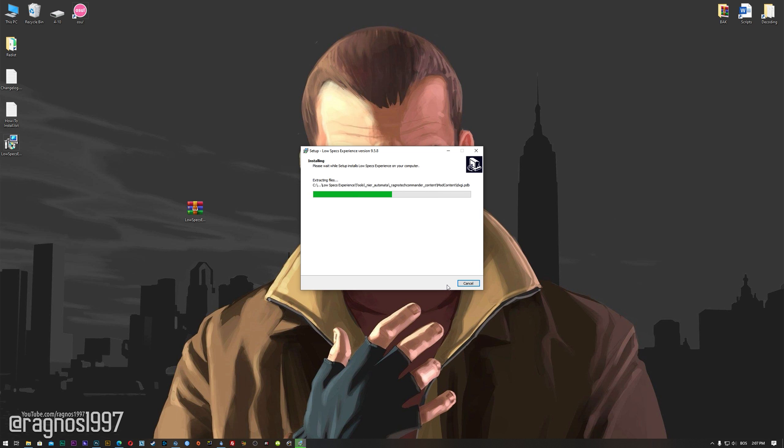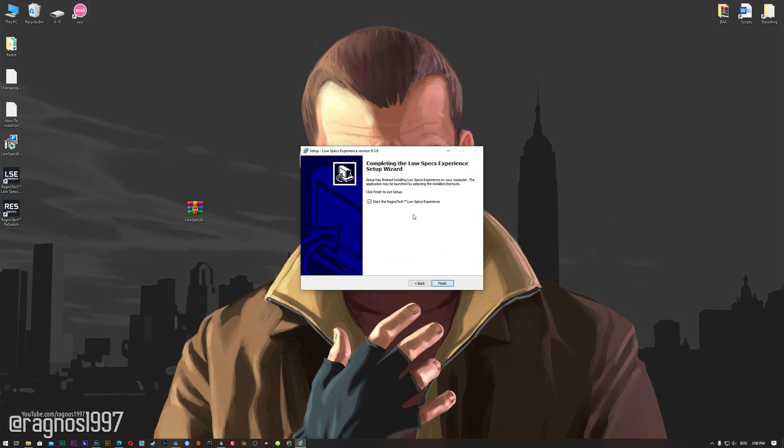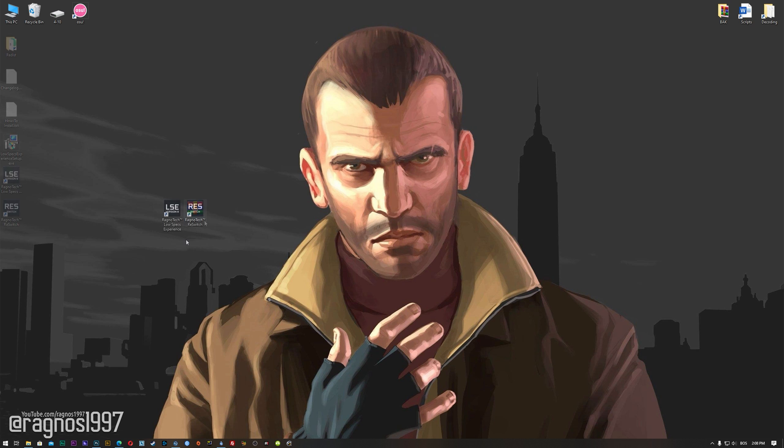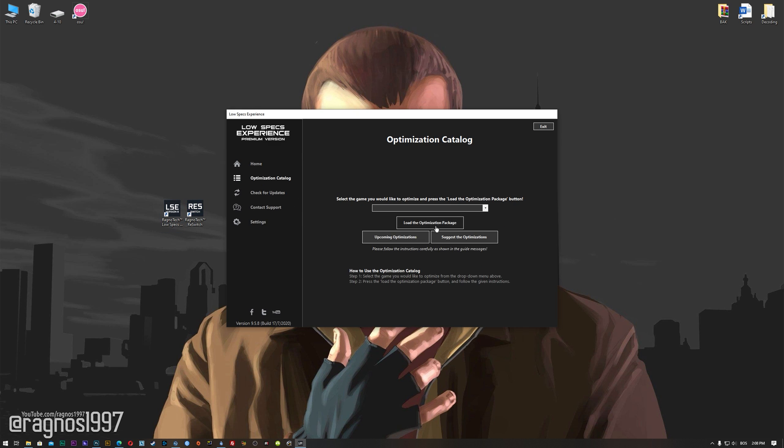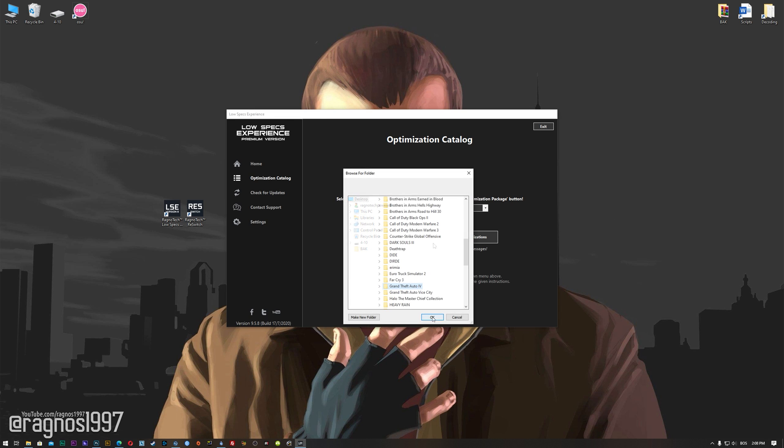Now start the installation process for the Low Specs Experience. Once it's done, start it from your desktop shortcut and head over to the optimization catalog section. From this drop-down menu select Grand Theft Auto IV the Complete Edition and then press load the optimization package. Now, if the Low Specs Experience does not automatically detect the game version, simply select the game installation directory.